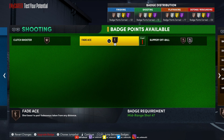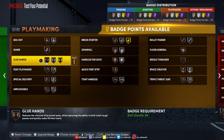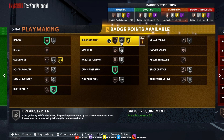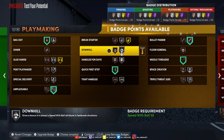Shoe — come on now, we have zero, I don't even know why they even put this on here. For playmaking we need Quick First Step, Unpluckable, Bailout just in case, Bullet Passer, and Needle Threader. We can probably put all these badges on low key.